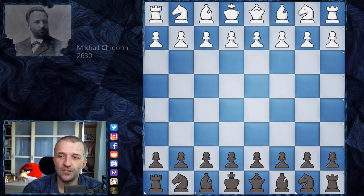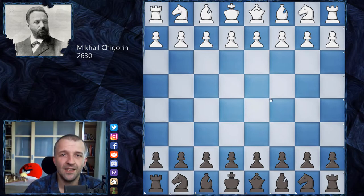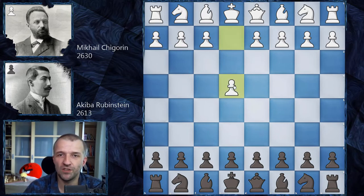Now let's jump into this game. Mikhail Chigorin's rating is 2630 according to chessmetrics.com, 55 years old, playing as white. Akiba Rubinstein is rated 2613, 23 years old, playing as black. Chigorin opens with e4, we have e6, and if you remember the 1903 Kiev tournament, Chigorin played queen e2 and just outplayed Rubinstein.